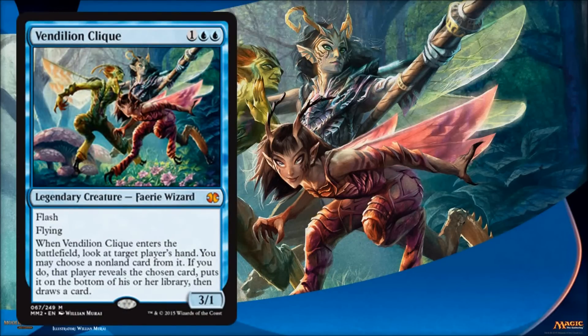Vendilion Clique — much like Cryptic Command, this is part of the big four from the last set that are back again, and it's a mythic rare. This card was just out of control in value — I think it was up around a hundred bucks at one point. Then it got reprinted in Modern Masters and settled down to like seventy bucks. So it's good to see another reprint, and it's also got new art. This thing is obviously a Modern staple, and it's going to be great in Limited as well. At instant speed it gives you a 3/1 flyer and the ability to look at your opponent's hand, then take their best card and have them replace it — or look at your own hand and take your worst card and replace it. Just phenomenal.